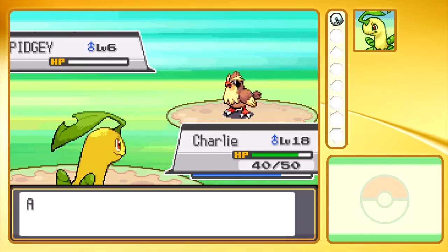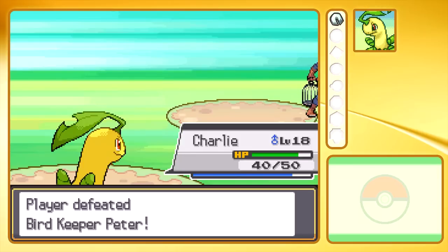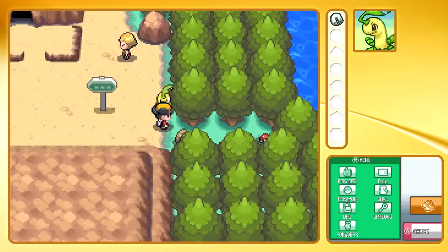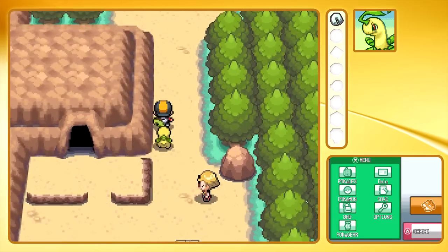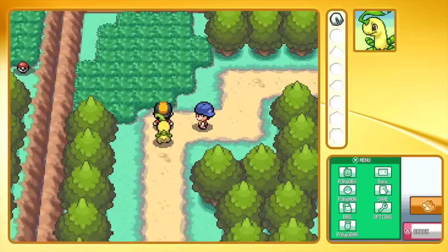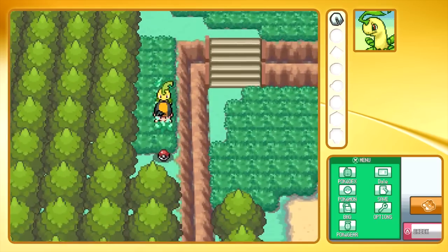I think that's all the trainers before Union Cave, so now I'm going to backtrack and take on the other side of the route — there are more trainers and some items. We can't get through here just yet; we need a Pokemon with Rock Smash and we didn't get Rock Smash. We got Roost and Flash, but Flash is a TM anyway, not an HM. In the newer games, I kind of don't get why HMs and TMs are still different — they should be pretty much the same now, since TMs can be used over and over again.